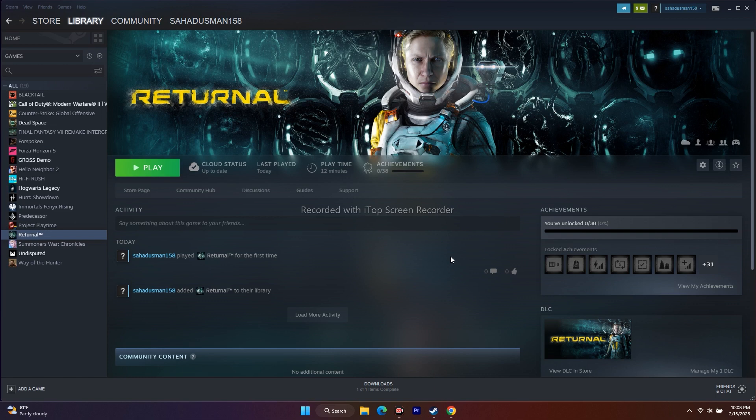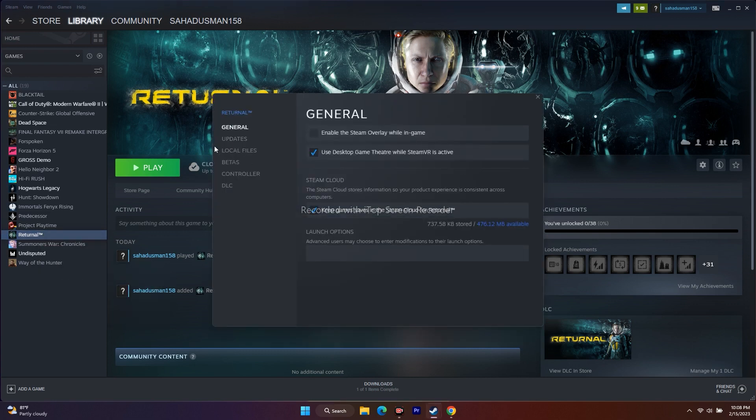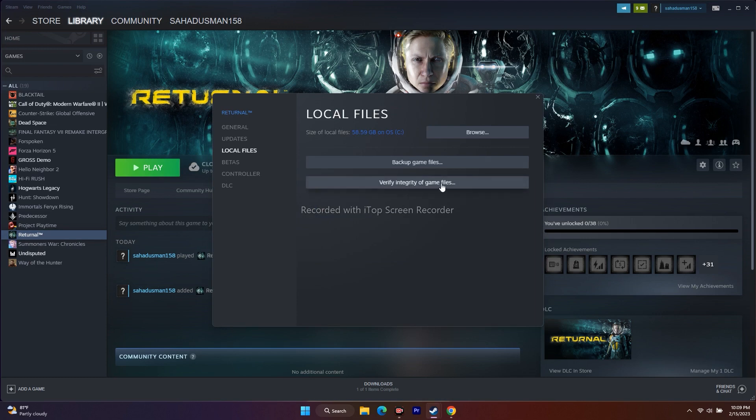The next workaround is to verify the integrity of game files. To do this, go to the game in your Steam library on the left side, right-click, go to Properties, then go to Local Files, and there is an option called 'Verify Integrity of Game Files' — just click on it. It will take a little bit of time. The game is around 58.59 GB so it may take three to five minutes depending on your PC and network. Once done, try to play the game. This is the second step I'm recommending.